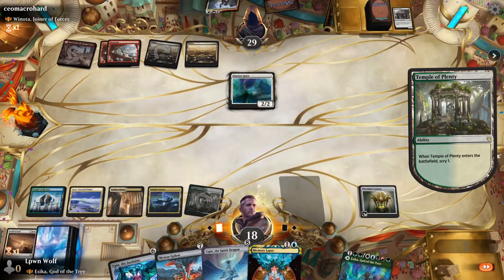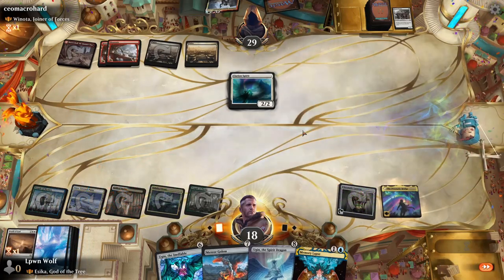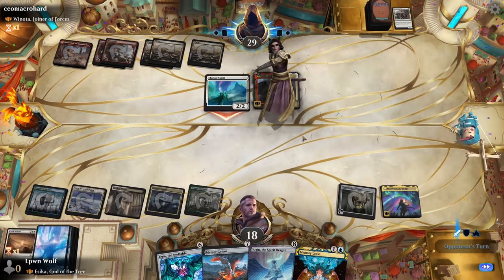We draw from the temple — it's not a land or a creature — so we go for Prismatic Bridge and hope for the best. They could have removal for it, but sometimes you have to put your eggs in one basket.